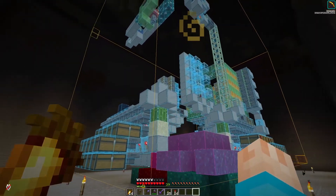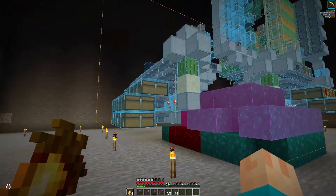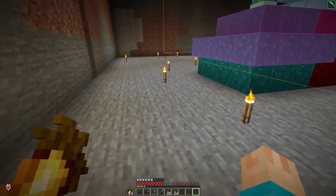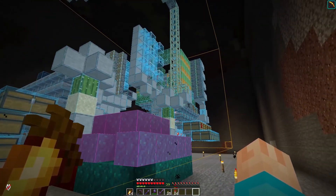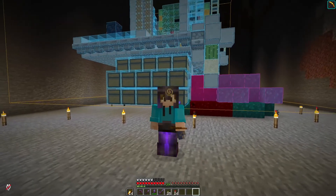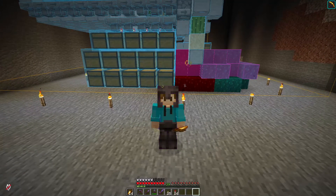This is the universal tree farm design I found. It will push all the logs through, and then TNT dupers will blow up the logs and they all go into these chests. It should also provide tons of saplings and also tons of apples. Now, this farm is not entirely automatic — I will need to place the saplings manually, but everything else is done for me. And I thought I would start today by getting this universal tree farm built. So let's jump into a quick time lapse and get assembling.